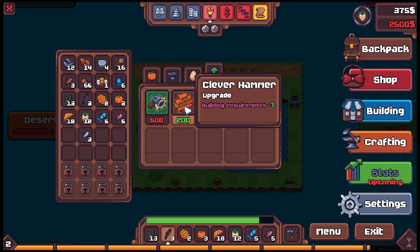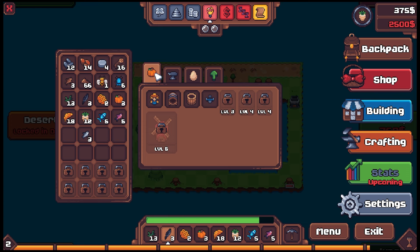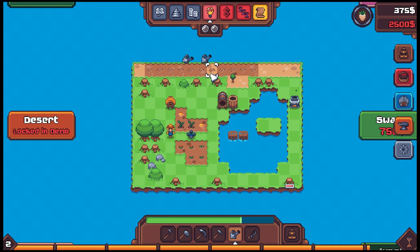We can build a fence. Clever Hammer: building requirements minus one. For now let's build a cask — I don't really know what we're doing with it yet, but let's get it going. Water our trees. Let's go ham and get all the wood available currently — we need the wood, no question. And I bought that shop upgrade with the bargain.